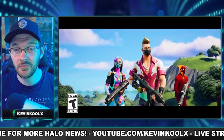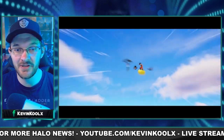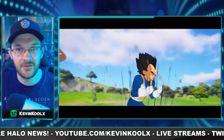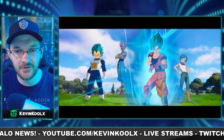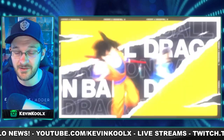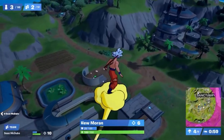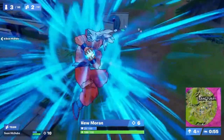A recent update to Fortnite brings Dragon Ball Z into the game. You actually play as the characters and use the Kamehameha, zapping players on the level — similar to how the Thanos event worked, but with Dragon Ball Z. There are unique quests, characters on the map, map changes, and some really cool stuff. If you're interested in Dragon Ball Z and Fortnite, it's definitely worth checking out. Content creator Hugh Moran also shows us how it's done with this new update.